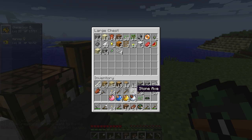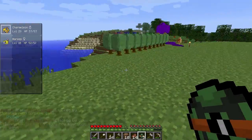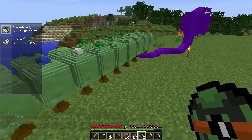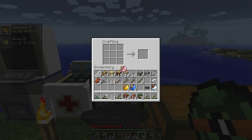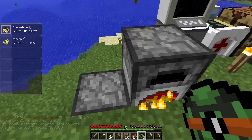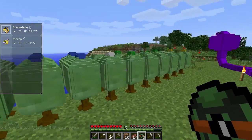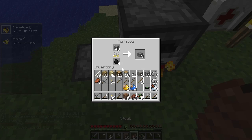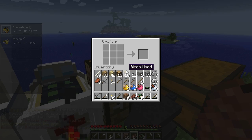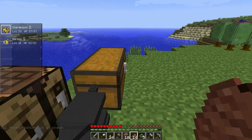Basically, dusk balls are freaking fabulous. Let's see what else we can create. Can I make a love ball? I need a pink apricorn cooked. Love balls give increased happiness to Pokémon, which is good. I can make an ultra ball too, but I only have enough for one. Oh — that's actually a heal ball, which heals the Pokémon immediately when you catch it. Pretty cool.